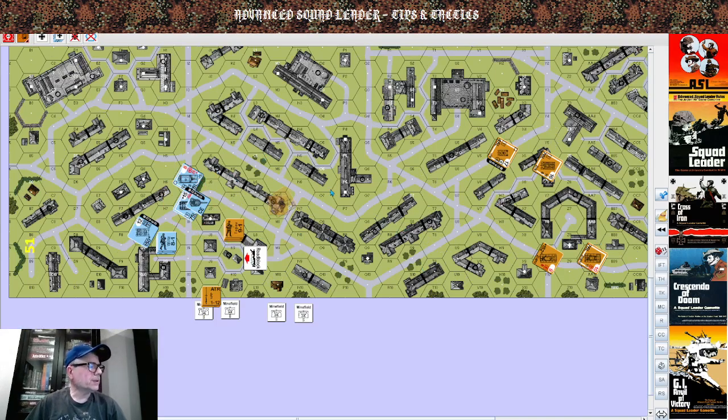The other impediment that narrow streets face is an armored fighting vehicle caught in a narrow street is subject to street fighting, which is a minus-one DRM to your two-kill rule. I think it's minus one to your to-kill rule. It's here in Delta 7.21: street fighting is a minus-one DRM — a minus-one CC DRM.